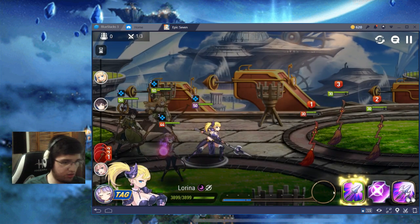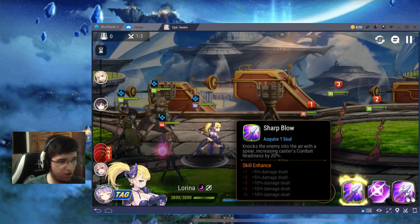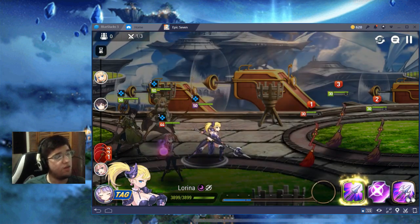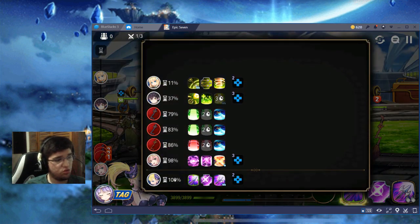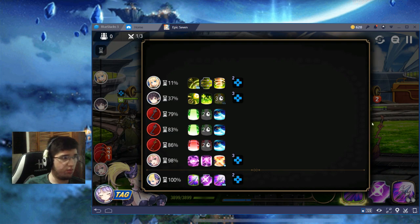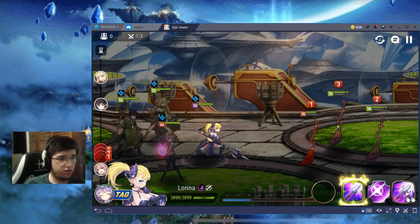Now I'll use Lorena's skill which increases her combat readiness by 20%. If I look at this, she's going to be at 0%, then win 2% because this girl is going to be next — so she needs 2% extra combat readiness, ending at 22% combat readiness. The others should end at around 13-14%, and this guy at around 41-42% combat readiness. So let's attack this guy.